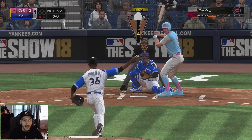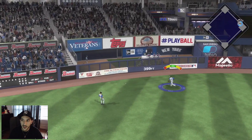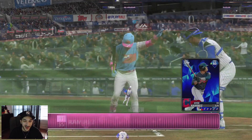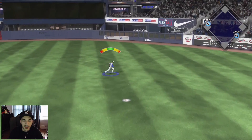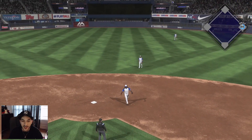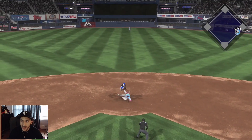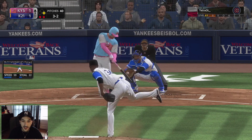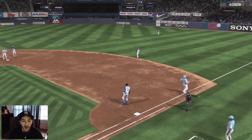Dale Murphy is up and hits one into the gap — that's a double. Not what we wanted. We try to jam him with an inside fastball but he gets a base hit, tying it up 1-1. A slow roller to first — we can't turn the double play in this game. Hit and run situation — grounded to second, Dozier makes the play. They do pick up a run but we keep it 1-1.